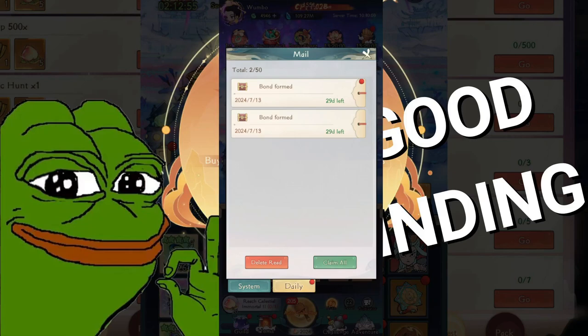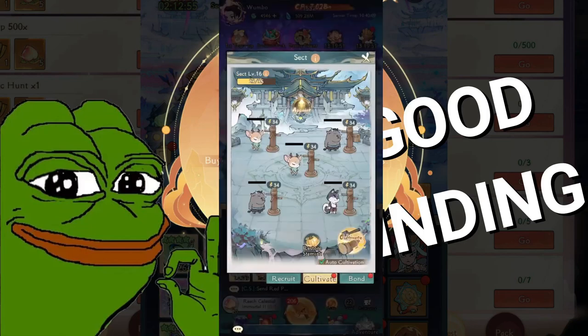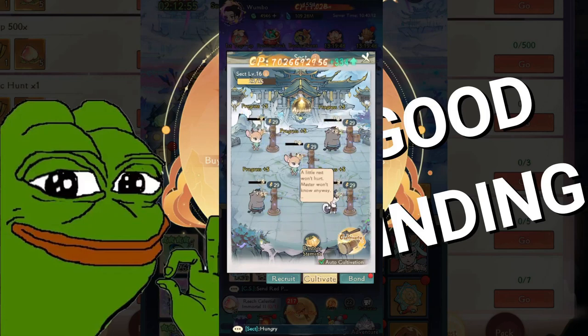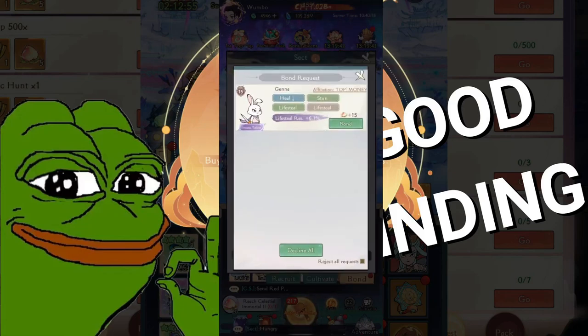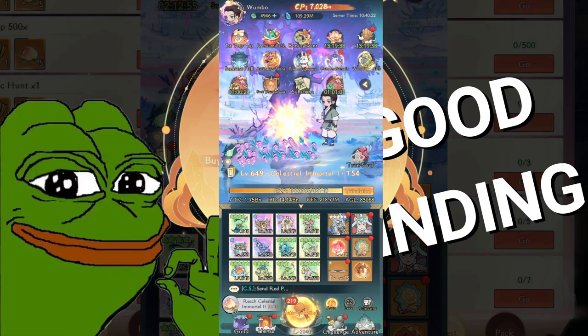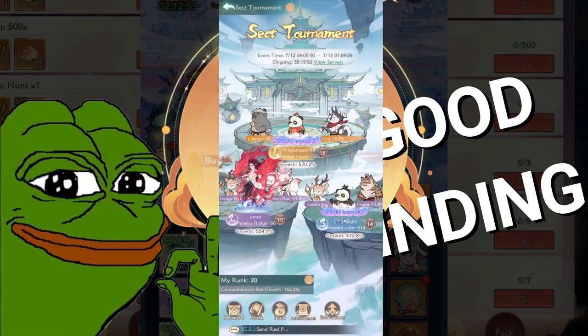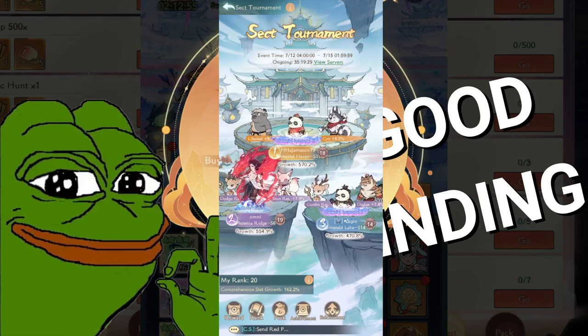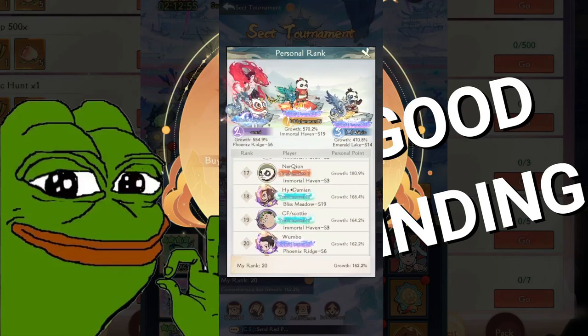Always claim your rewards — it's very worth it. Then go to Sect and always drain your stamina because you don't want it to be wasted. The Sect Tournament — basically you have to graduate and bond with other people to gain growth. Your rank is based on growth, and I'm on rank 20.